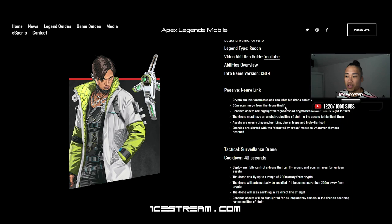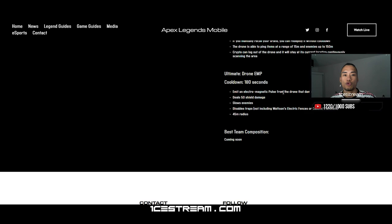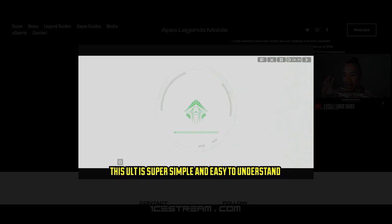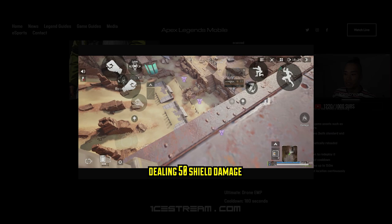Then we have his drone EMP ultimate. This is actually super, super good if you can use it well. The drone will enter a self-destruct mode and emit an electromagnetic pulse, which will damage every single enemy within range. It deals 50 shield damage — that's two bars of shield HP — which is absolutely amazing because you can disrupt a fight before it even happens. His entire ability set revolves around his drone.